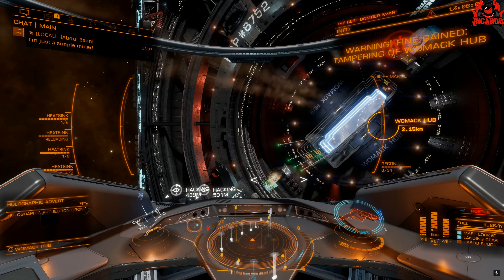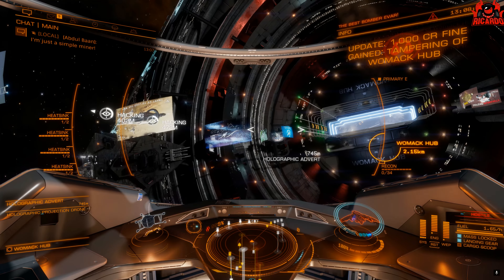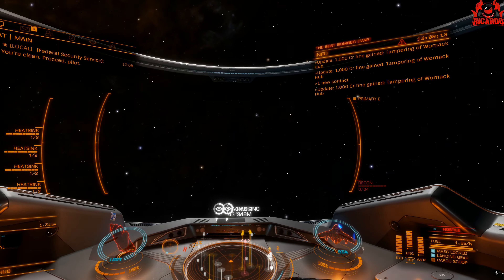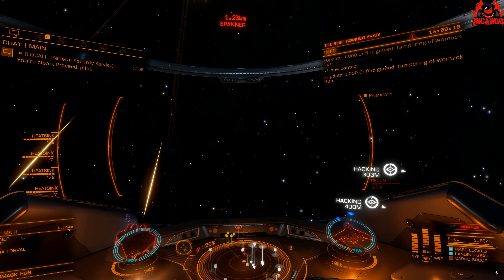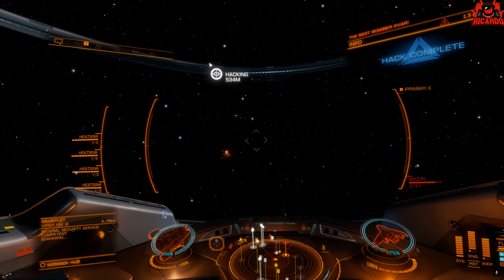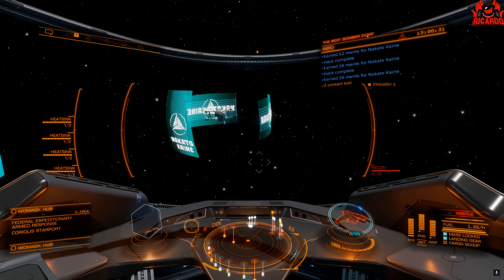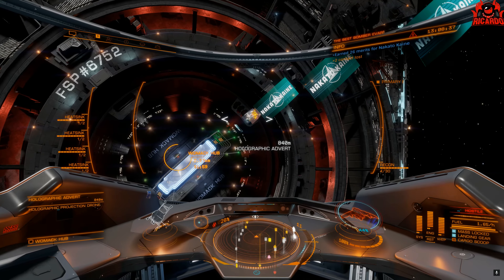On screen I'm already getting a bit of heat — they're starting on my shields. The Mandalay isn't a particularly tricked-up ship, and I'm coming up to about 50% on the holographic adverts I'm trying to hack. You're going to get a fine for each holographic advert that you hack. What I should have done is, as soon as the hacks were complete and I got my merits, gone and got out of there — but being a very silly person I hung around and paid the ultimate price because the heat really does beef up.